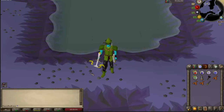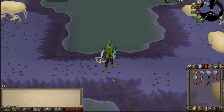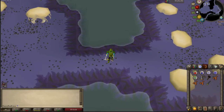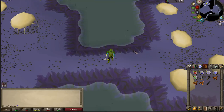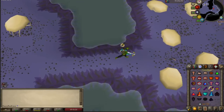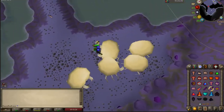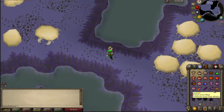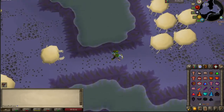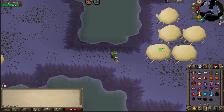Hey, it's Spooky and today I'm going to be talking about king sand crabs. To quickly get it out of the way, I know a lot of people might be looking this up to find the best safe spot, so I'll tell you right now: where I'm currently standing is in the Catacombs of Kourend, and it's the best safe spot I could find. You can grab all of these king sand crabs and stand right over there and kill them one at a time — they just can't get past this barrier. You can range them or mage them, whatever you feel like doing.